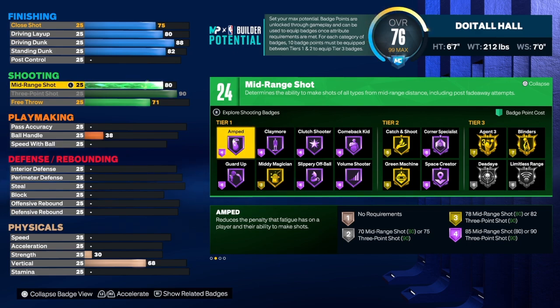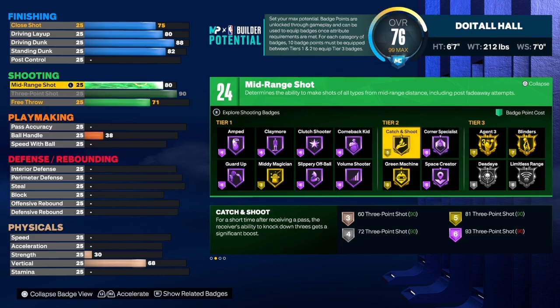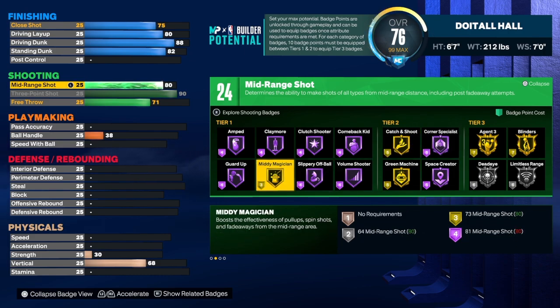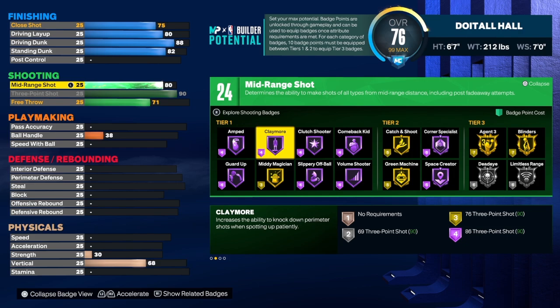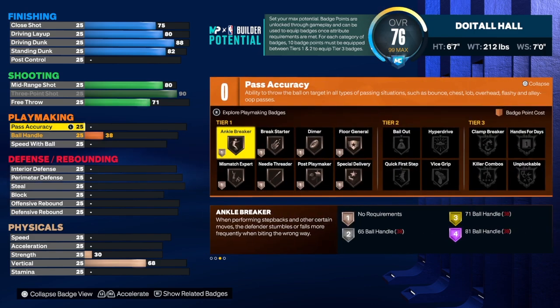If you want to take the shooting up one more tick you can get an extra badge — that's totally up to you. Right now we have 80, so I would use limitless range with this build, only because of that 93 three-point shot. I'd throw in corner specialist, catch and shoot, green machine, slippery off ball. We'll use middy magician if you play like Kawhi — that's a solid badge on gold. We'll also use Amped and claymore. And I know a lot of people are going to love the fact that this build has gold agent three.